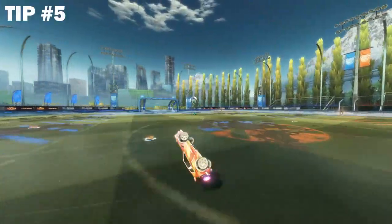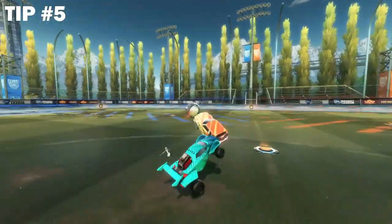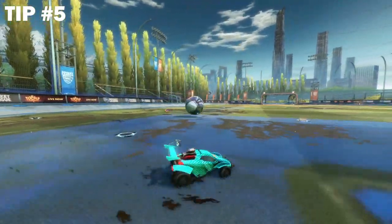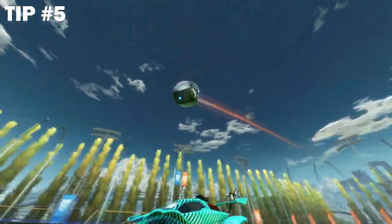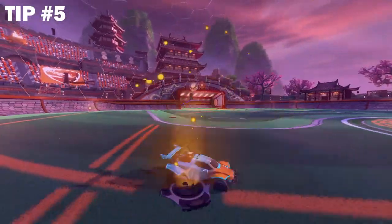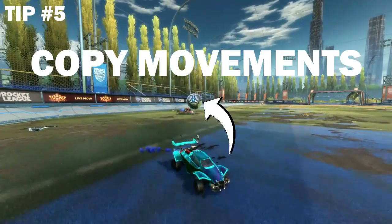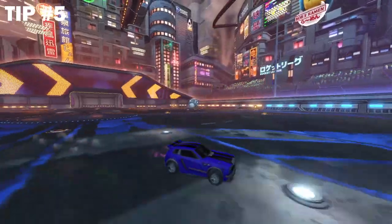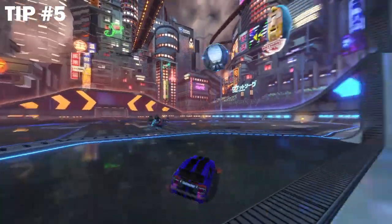Our fifth tip is arguably the most important defensive skill out there: shadow defence. I've gone over it before, but in case you haven't seen it in my other videos, I'll explain it again. It practically involves you mimicking your opponent's movements while defending, maintaining a safe distance so you cannot be flicked, whilst also not giving them too much space. I can't give you a definitive distance as it is situational — the intuition will only come with time and practice. So if your opponent is driving from one side with the ball towards net, do the exact same, a little closer to net, so that if he flicks or shoots it, you can easily save it and mount a counter-attack. It gives you an exponentially better chance at saving any offence, so practise it every time you're in a 1v1 situation on defence.